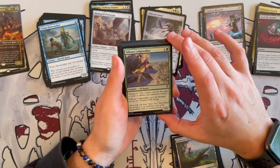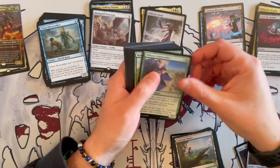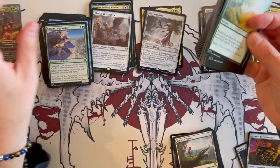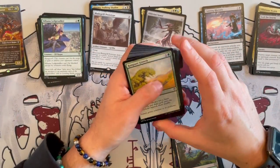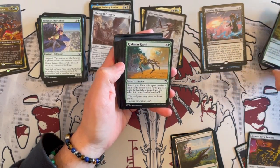Silhana Ledgewalker is a 1/1 that costs 2. Has Hexproof and can't be blocked except by creatures with flying. Another way to go under. Finally, some ramp! I have Rampant Growth and Sorcery. And we have Kodama's Reach — it finds up to 2 basic land cards.